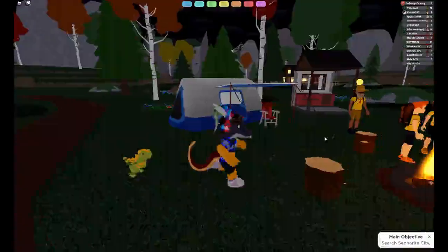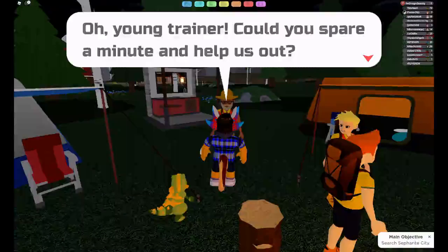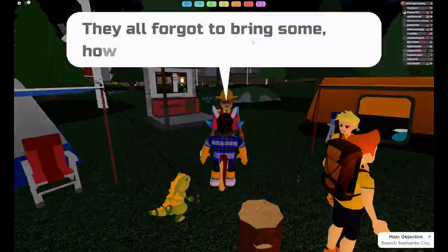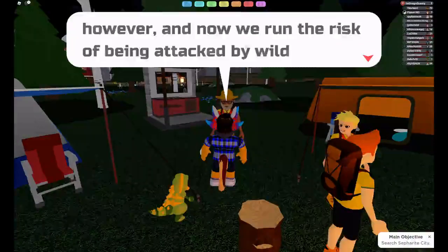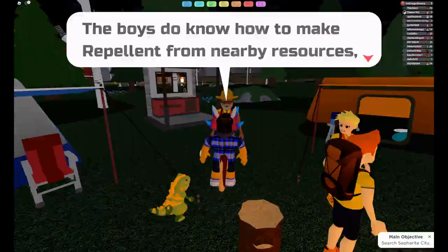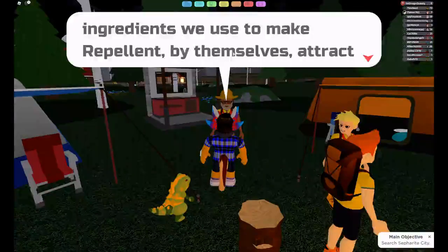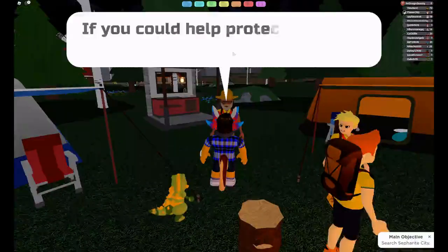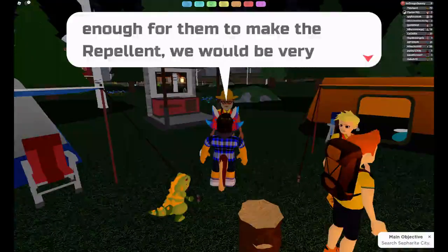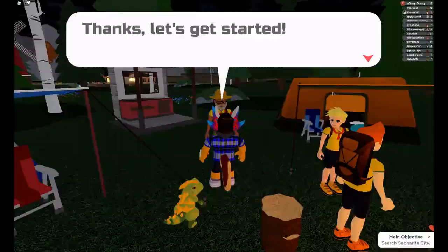Looks like people are out camping. Hello there, sir. The trader says the boys were supposed to be prepared and pack some repellent for their campout, but they all forgot to bring some. Now they run into the risk of being attacked by wild Lumions. The boys do know how to make repellent from nearby resources, though. The problem is that the ingredients used to make repellent by themselves attract Lumions instead of repelling them. If we can help protect the scouts long enough for them to make the repellent, they would be very grateful. Sure, let's get started.